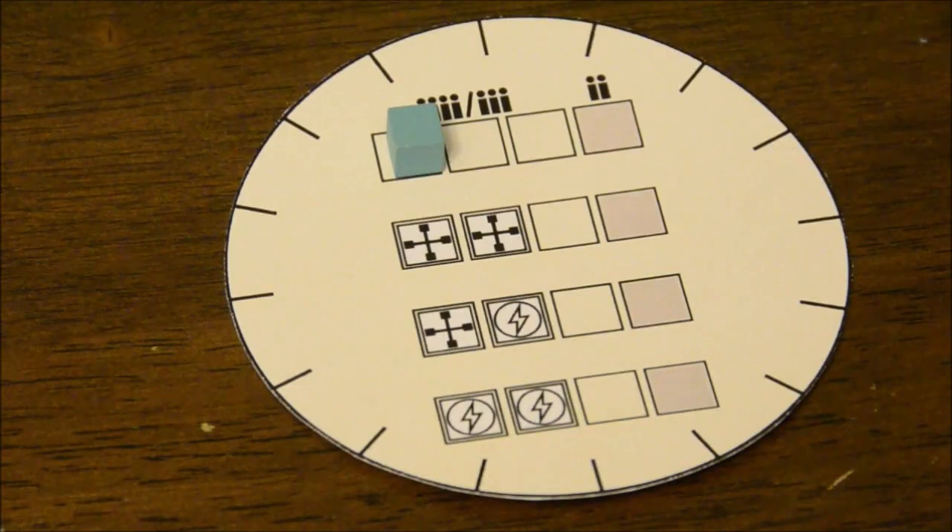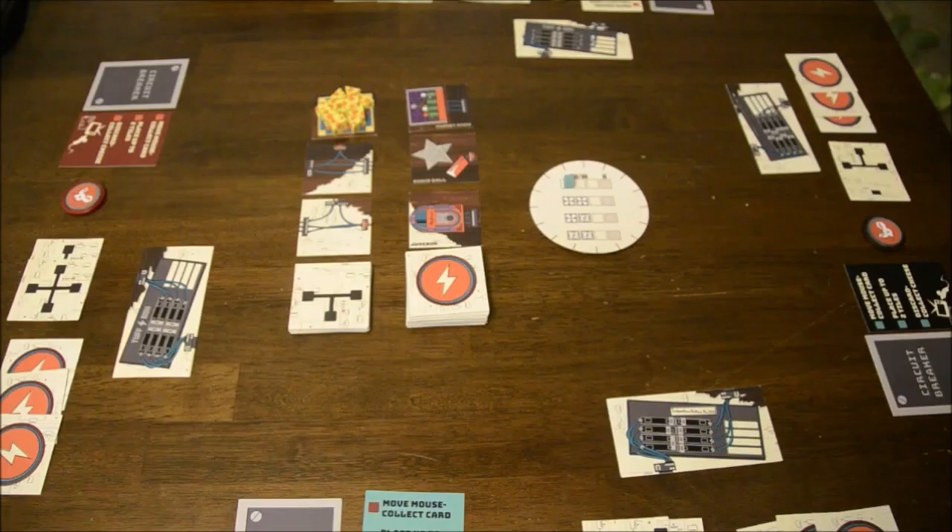Finally, for setup, set the round tracker in the middle of the play area and put a tracking cube in the top left space. When each player has taken their turn, you'll move the cube forward one space. In a three or four player game, you'll move the cube down to the next track after it moves three spaces; in a two player game you need to go four spaces. When the cube reaches a space with either a wire icon or an appliance icon, deal each player the corresponding tile at the start of the turn straight from the top of the deck. When the cube has nowhere else to go, the game is over. Randomly decide a start player and begin.